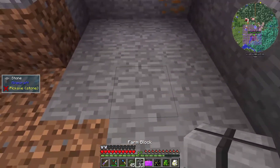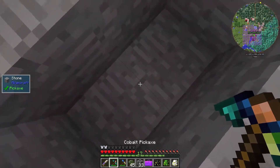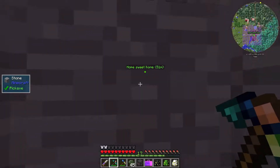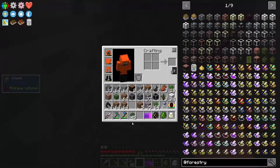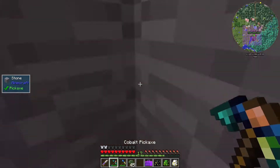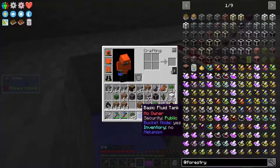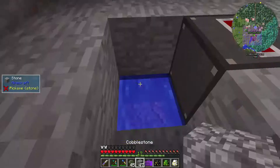First things first, we're going to want to sort out our water source block. I want this pulling up at this point so I'll drop down one more. Take our fluid collector and place it there. I'll place a block of andesite and granite around it - it doesn't really matter where this goes. We just need to create a constant water source down here. Place one water source there and one there, and that will now start gradually collecting water. We can simply cover this hole over - that's not a problem at all.